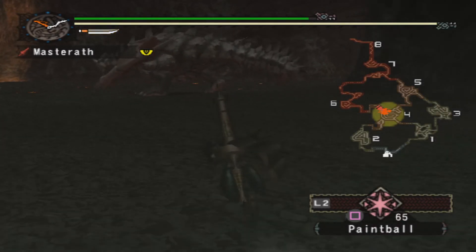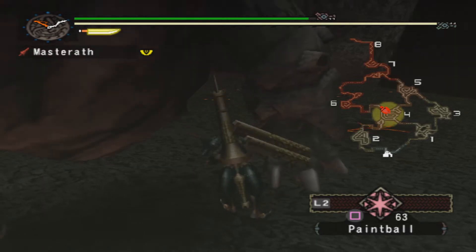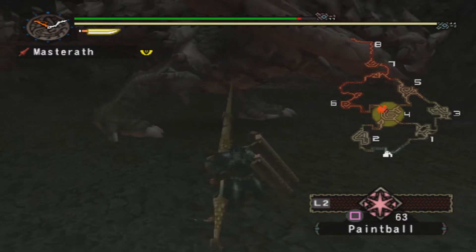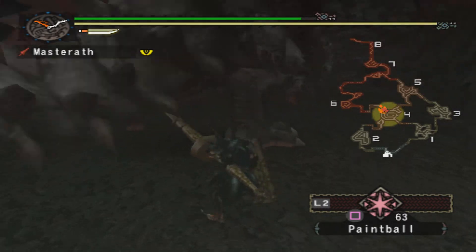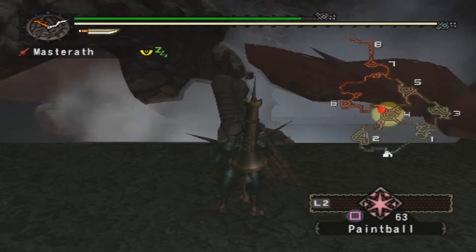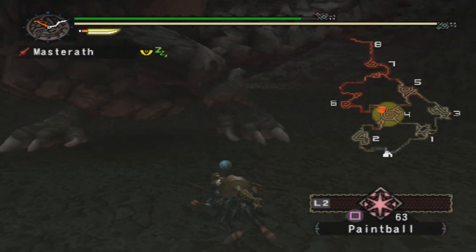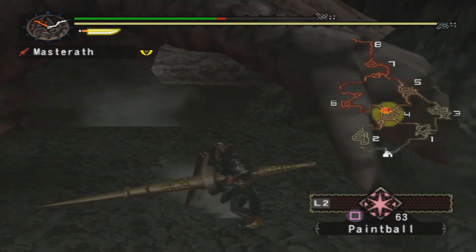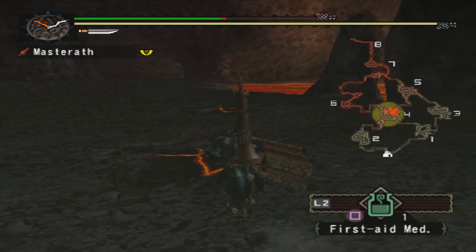I'll leave the area unless the monster leaves too. It's leaving — I need to paintball it again. Good thing I noticed that. The old stomp does bugger all. Let's try and get some jabs in. Its wing is very powerful. I'm in a bad position — if it goes for the fire blast I might be dead. Okay, it didn't. I need to use a first aid here. Where are you? There you are.